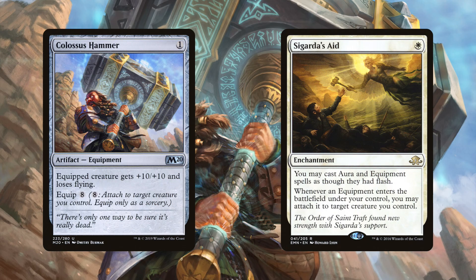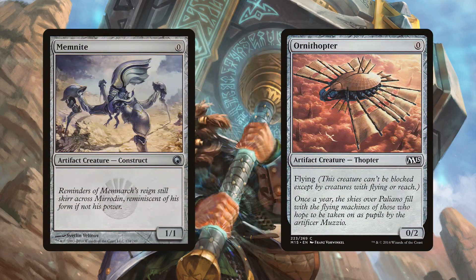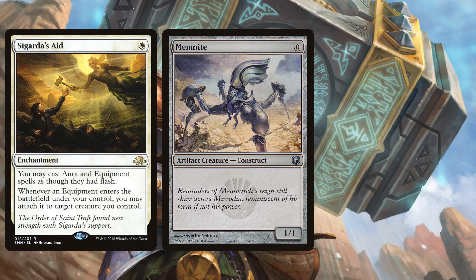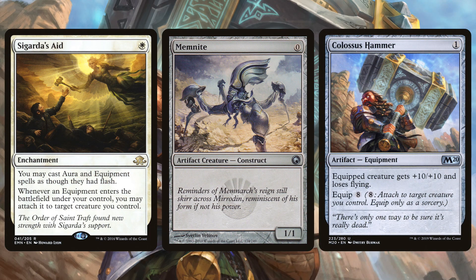Sigarda's Aid is a one-mana enchantment that lets you cast equipment at instant speed and then equip them for free when they hit the battlefield, meaning we can have an equipped Colossus Hammer on turn two. Not only that, but it can be attached to an attacking creature on turn two, because the deck plays Memnite and Ornithopter — zero-mana artifact creatures. Turn one you could play Sigarda's Aid and a Memnite, turn two play Colossus Hammer, equip it for free, and swing for 11.